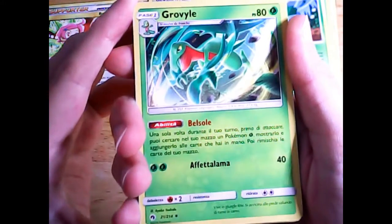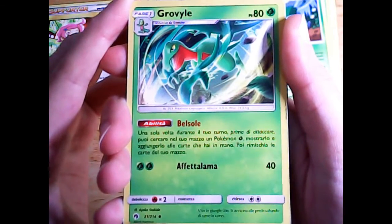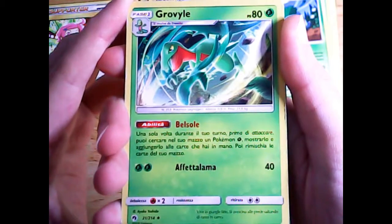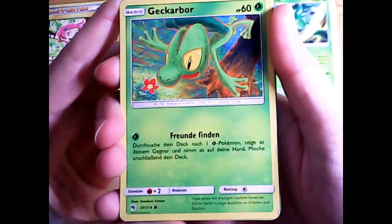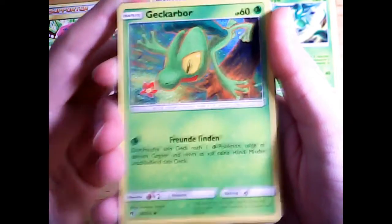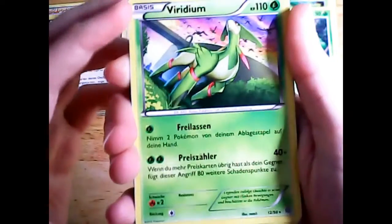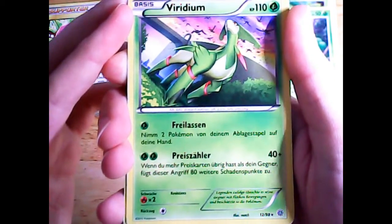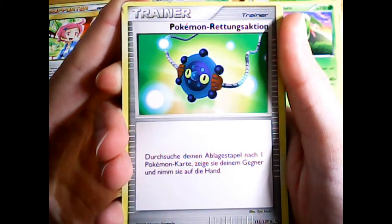The most important one is this Grovyle from the set Sun and Moon Lost Thunder with its ability Sunshine Grace. This ability allows me to search my deck for any Grass type Pokemon every single turn, so this is the one that I want to get first in game because it can set up all of my other Pokemon. I also have a Treecko from the same set whose attack Find a Friend has the same effect as Sunshine Grace. This other Treecko is from Diamond and Pearl Stormfront and its attack Call for Friends enables me to search my deck for a basic Pokemon. I should also mention Virizion again because its other attack Bailout allows me to search my discard pile for two Pokemon and put them into my hand, so it can revive strong Pokemon that have already been knocked out. I also have a Pokemon Rescue which can also get back a Pokemon from the discard pile.